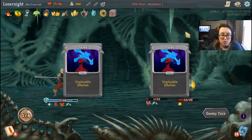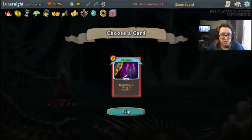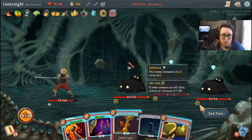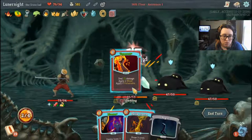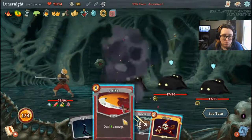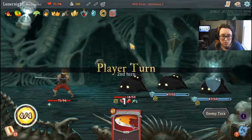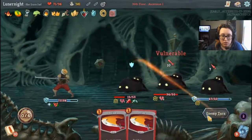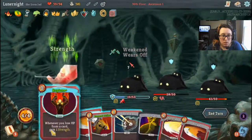I should have defended instead — that was dumb. Upgraded Disarm? Yes! Flex. Keep it — Demon Form, that's Perfected Strike. Rupture, please.